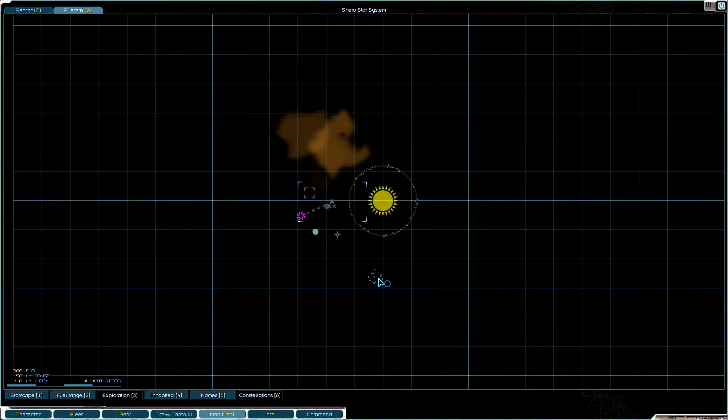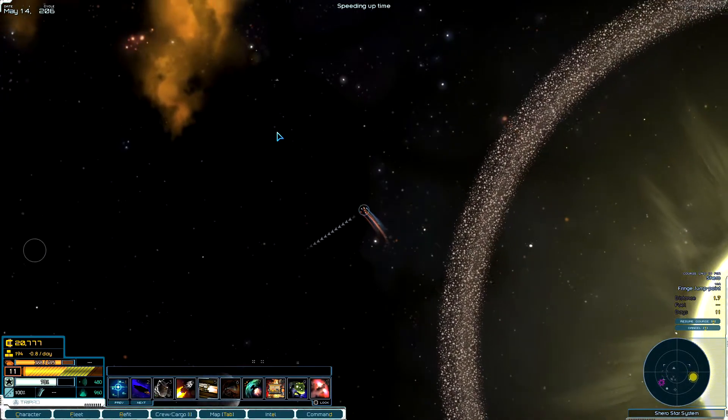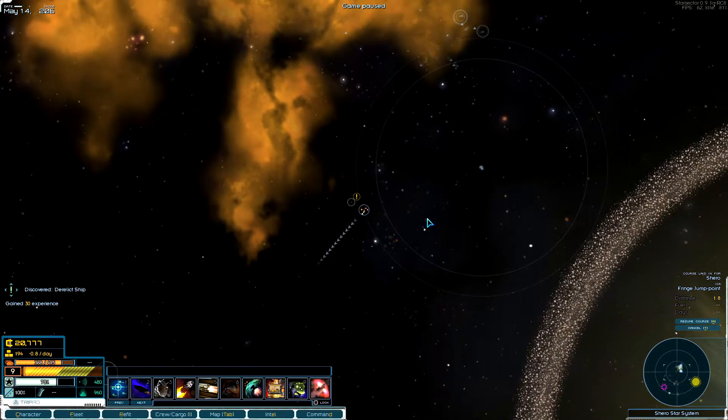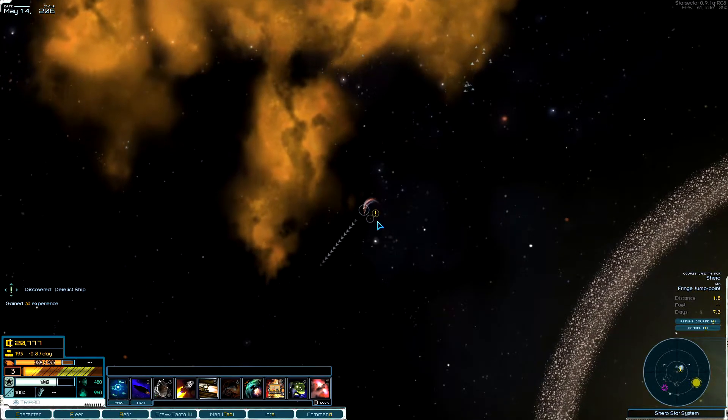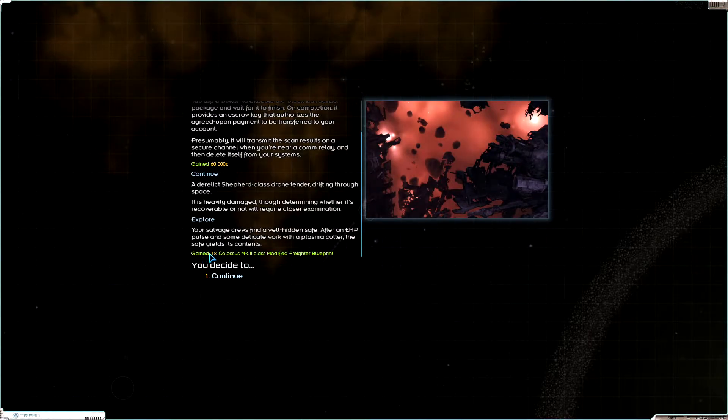I still need to find the main target. Let me check with my sensors down there — there might be something. There's something over here — several somethings! There's the Shepherd class drone tender I'm supposed to be finding for this mission. I'm going to run the sensor package on it and get my 60k. Let's explore it — I gained one Colossus class modified freighter blueprint!